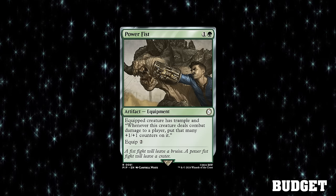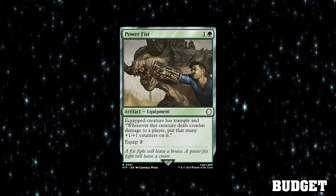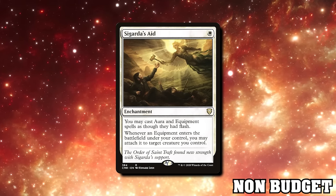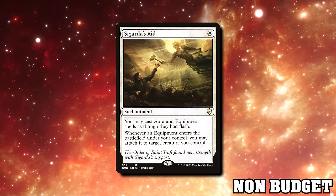Power Fist is an inexplicably green two-mana equipment that gives trample and puts plus-one counters on the creature equal to the combat damage it deals to a player, equipping for two mana. If your creature is a 5/5 with a sword, you hit, trigger your on-hit effects, and Power Fist puts five counters on it making it a 10/10. With double strike those counters stack even faster. Sigurna's Aid is good enough for Modern and good enough for Commander — it gives your auras and equipment flash and free equip. Good on both sides of the deck.